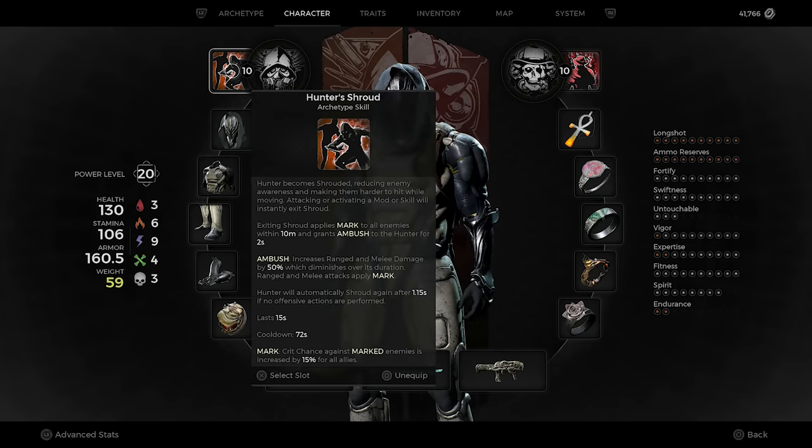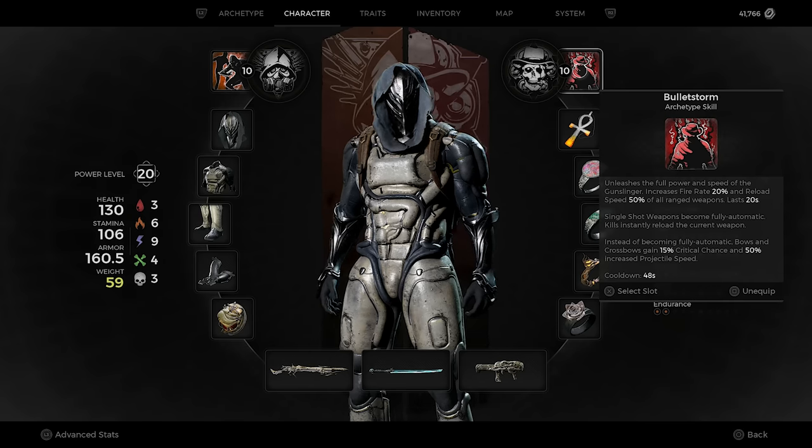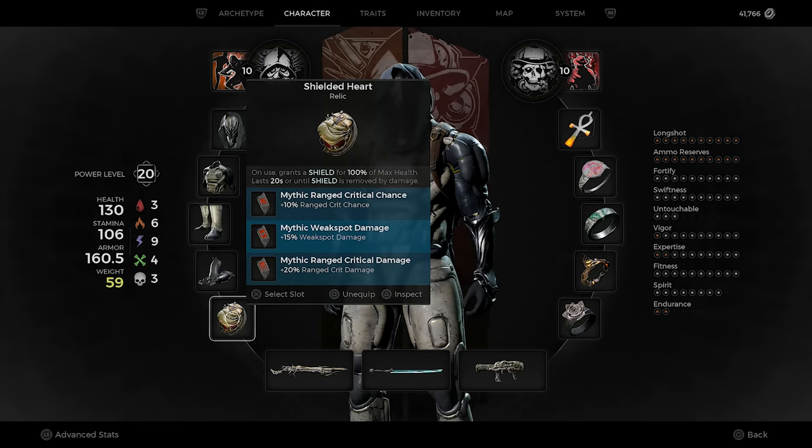We're going to be combining Hunter's Shroud with the one and only Bullet Storm. This combination is just extremely powerful and makes the build even better than it already is. For the relic, we're going to be running Shielded Heart — that shield adds a lot of survivability. On top of that, we're going to be using ranged crit chance, weak spot damage, and ranged crit damage.